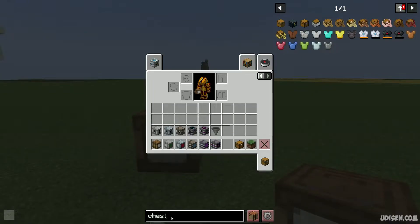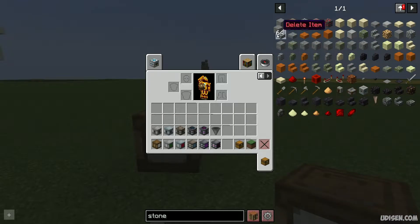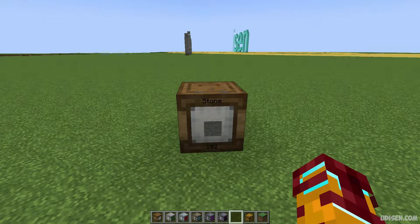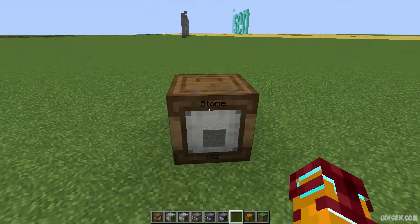Also, how the system works: for example, you can put into this barrel unit 200 items, but it is only one type of item. For example, I have three stacks of stone. Press the right mouse button, and I put all my stone from the entire inventory here.